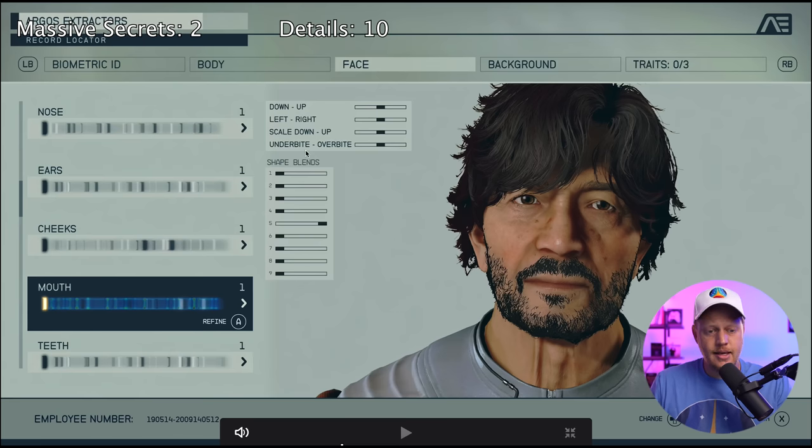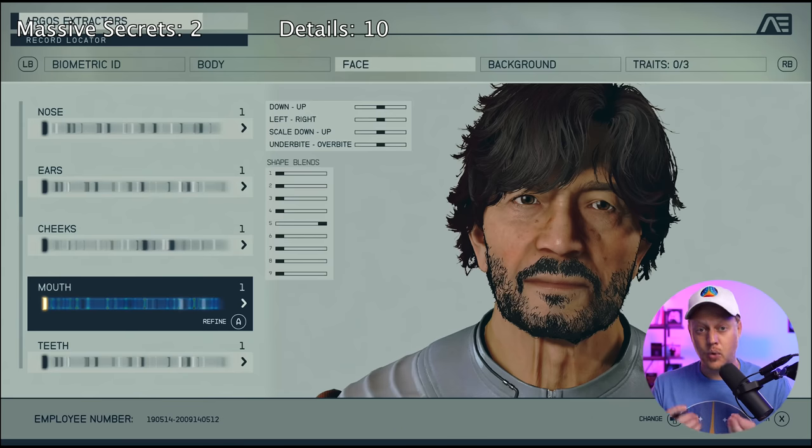We're at timestamp 14:10 in the character creation segment. I missed this the first time — here under 'mouth,' we have different presets you can look through. But even from there, it looks like they're going to give you sub-design options — from the preset, you can further shape it through variables from underbite to overbite to scaling up and scaling down. I just thought this was a neat little thing and another point in the basket for Starfield making a great character creator.